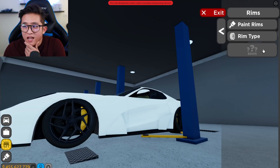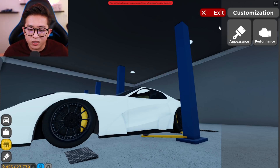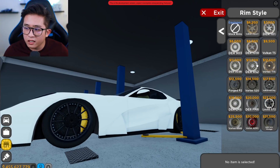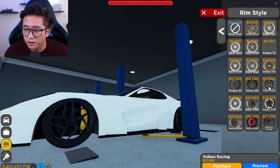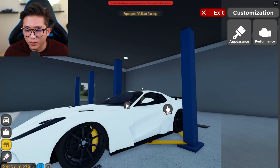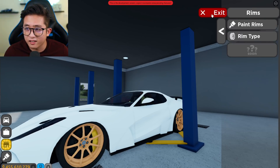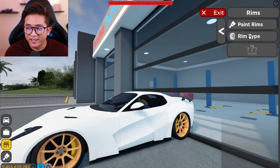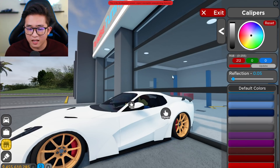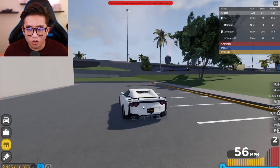Let's see what rims to slap on this. Not a big fan of three-piece rims — I like one-piece or two-piece. Let's go with the Vulcan. There we go — that is nice. I gotta color it though, it looks a little plain. Let's give it bronze rims. Yes, look at that — that is absolutely sick! I feel like I should paint the calipers red just to make it stand out a little bit more.